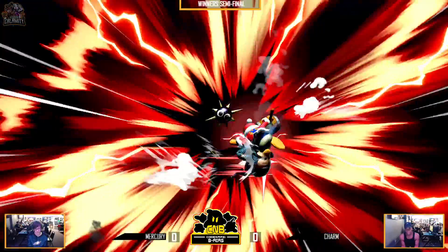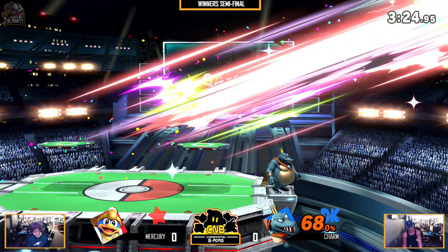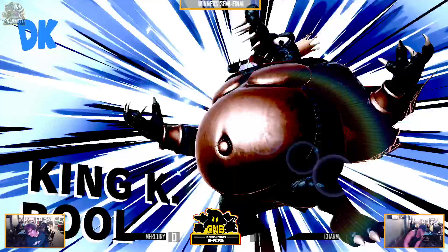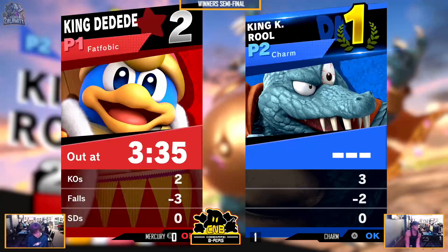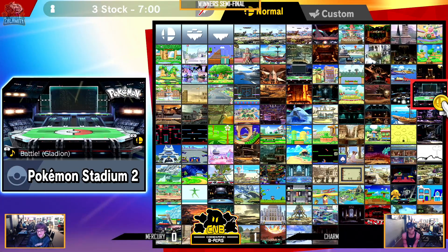Cable was pretty good at ledge traffic. That dash attack — that was a good idea, he punished that. He definitely knew that was coming. He definitely saw the Gordo coming and was like, no. Good reaction by Charm. And this will be a best of three, right? Best of three until Winner's Finals.